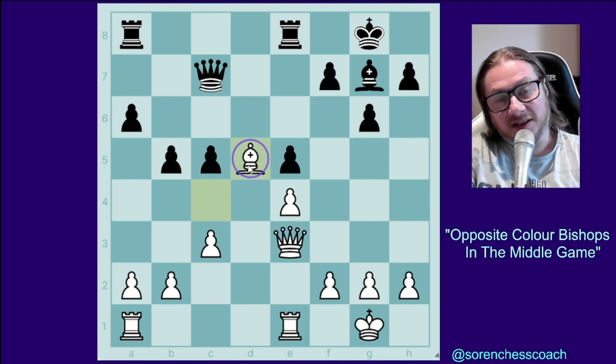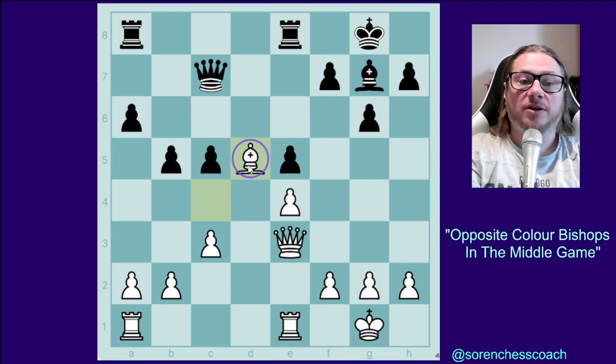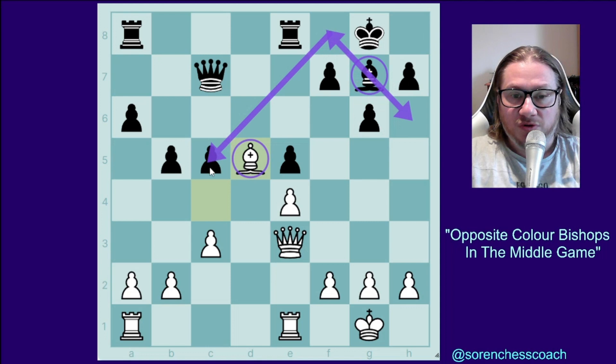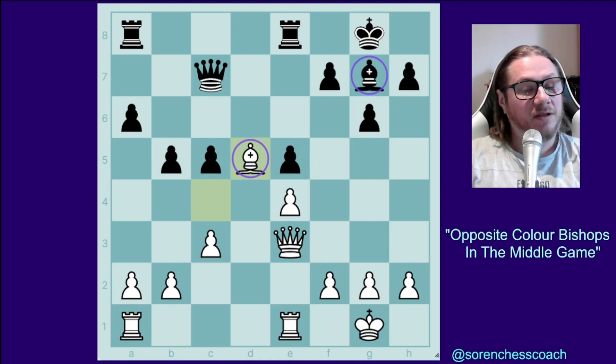By the way, if your opponent has an active bishop and you've got a bishop of the same color, try to trade it off. But in this position, black doesn't have it. The bishop on g7 does nothing — they can't go h6 because it gets taken, if they go f8 they do nothing, and even where they currently are, they do nothing. Your bishop is more active than the other guy's bishop.